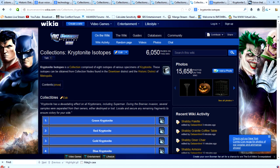Kryptonite Isotopes is a collection comprised of eight isotopes of various specimens of kryptonite. These isotopes can be obtained from collection nodes found in the downtown district and the historic district of Metropolis.